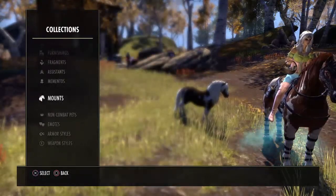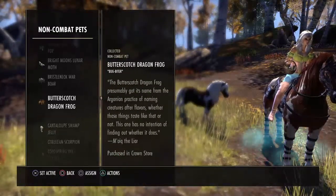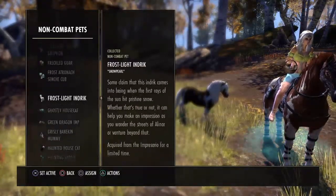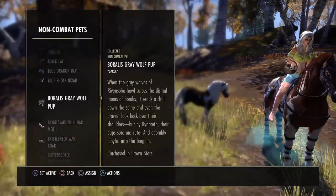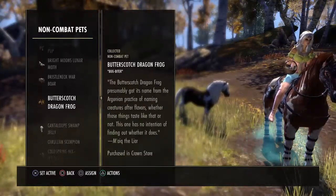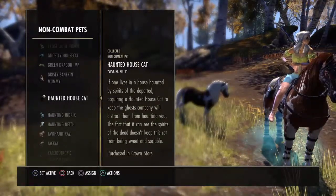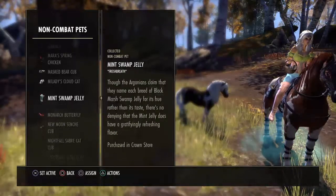Right now I do have a free little horsey pet, the Skyrim pony, but I will switch it. Because with this mount, you can use whatever pet you like, but I think the chicken goes hand in hand with it. Not the demon one, of course. Because he lays the colored eggs, and it goes with the whole carrying eggs in a basket theme, doesn't it?